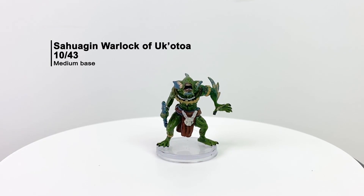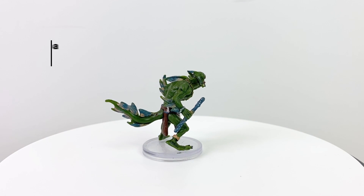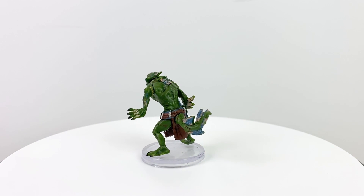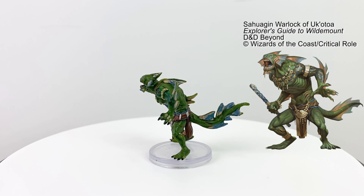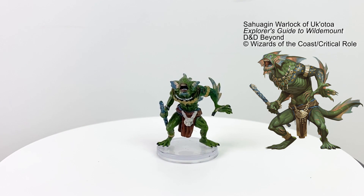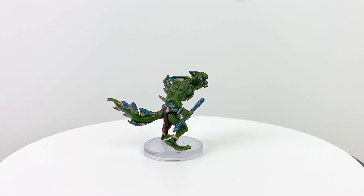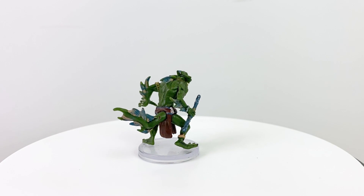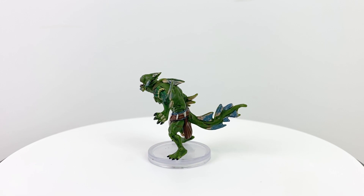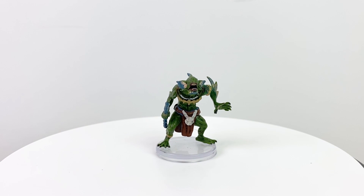Uk'otoa is a hibernating leviathan whose presence is felt all along the Menagerie Coast. The Sahuagin in the area hear its call in their dreams and feel the urge to strike out against the Clovis Concord, who dare to sail the waters that rightfully belong to them and their god Uk'otoa. These CR3 casters can come with a few special weapons, including a sword that causes people to drown on dry land, and a rod that strikes out against attackers with lightning.